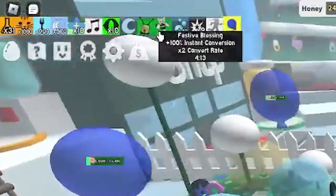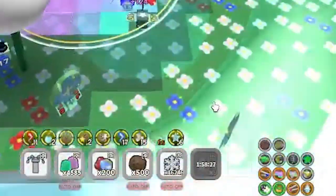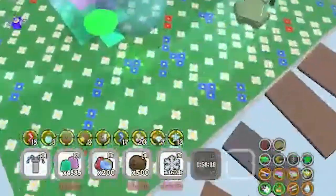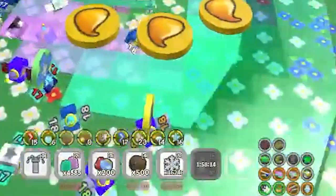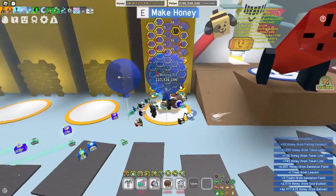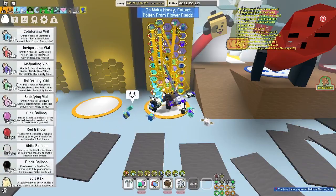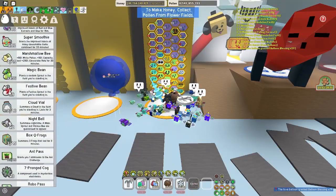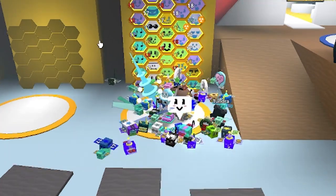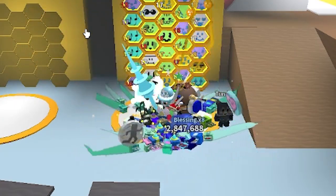Every single bit of pollen you collect goes straight into how much honey you make. And as you can probably tell at the bottom of the screen, it has a two-hour cooldown. Because if you were able to spam this and consistently get four minutes of instant conversion, we'd probably be seeing records broken every single week in Beesmas. Never waste festive beans like I did there — always use them during a really, really big boost, not a regular boost. Because that 100% instant conversion is overpowered.